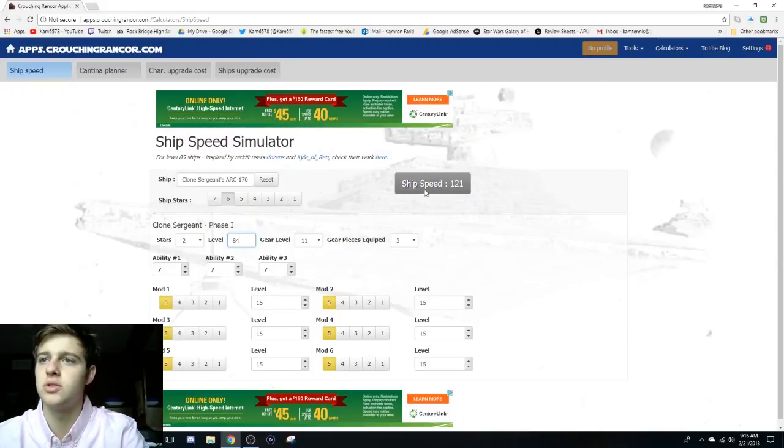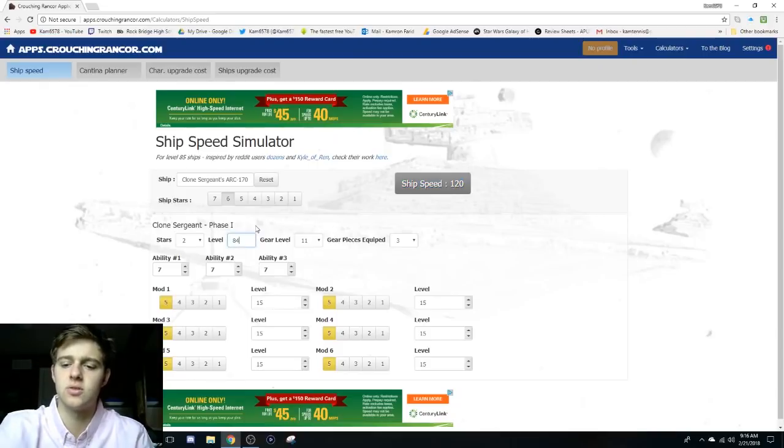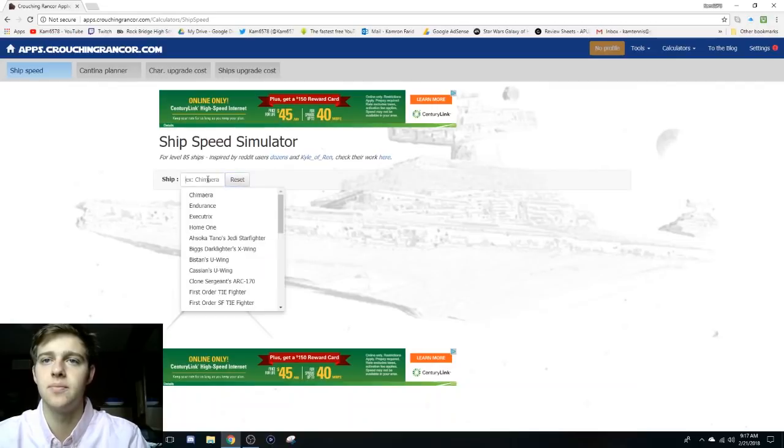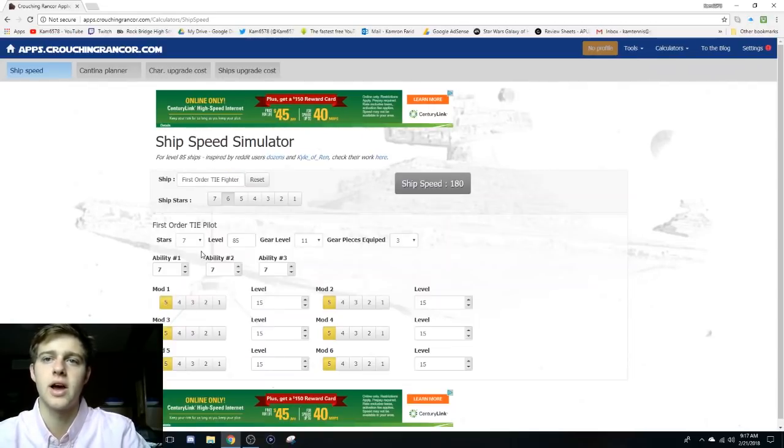If you look right here, that's really important for noticing how the level and everything determines how fast this ship is. So if we drop to level 16, it goes down a lot. If our gear level is 5, it goes down like 20 speed. Gear pieces equipped: 0. Ability levels matter too. You can already tell that even if you have six 5-star mods at level 15, the speed is so much lower because of the gear level. So the gear level is really important.